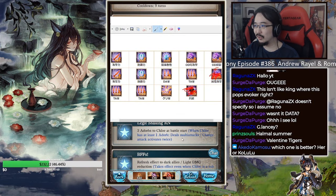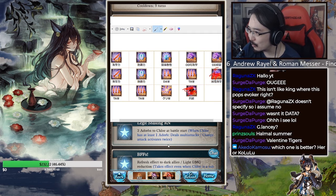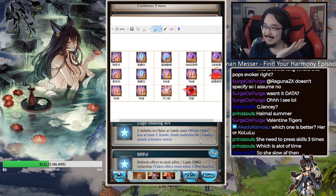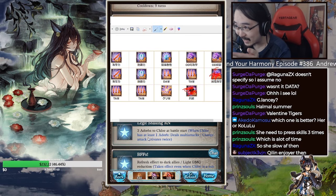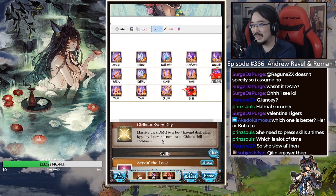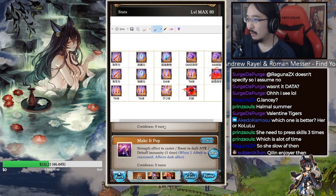Wait — does she consume the adorb or not? Looking at the skill text, it doesn't look like it's consuming it — it just says 'as long as she has one.' So in other words, you really need to use Ogie with her to speed things up, because the first and second skills are both 8-turn cooldowns. You need to use Ogie a lot to reduce those cooldowns significantly.